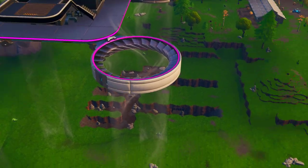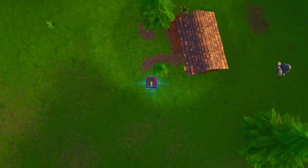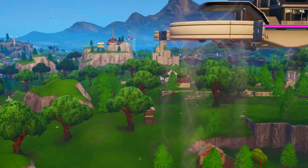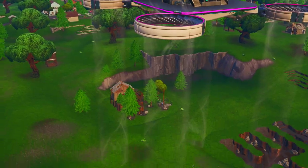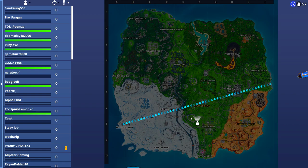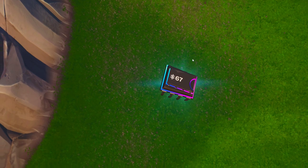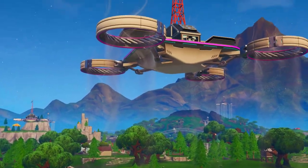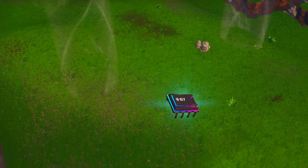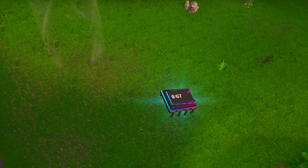Exactly next to this event, you're going to see the exact location of Fortbyte number 67 — next to this big mountain where the Pirate Camp used to be. I'll also show you guys the minimap location, which is right over here, located between Salty Springs and Fatal Fields, next to this big sky platform structure. The sky platform next to the sky platform vent is where you're going to find number 67.